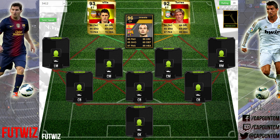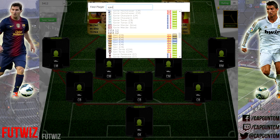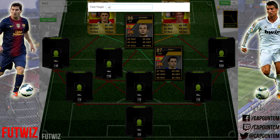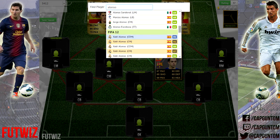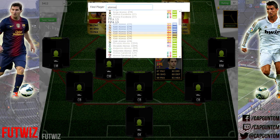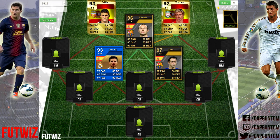Moving on to the two centre-mids. First off, we are going to use Xavi — his 97-rated Team of the Year card from FIFA 12 is absolutely incredible, with 99 passing. I cannot begin to describe how crazy that card is. And then we are also going to use Alonso. We're not using his regular card — we're using the FIFA 12 Team of the Season card, which is 93-rated, compared to his Team of the Year card which was only 91. We're using this one because it's a lot quicker than his FIFA 13 card — around 70 pace versus about 60. So he goes in the squad: 93 defending, 97 passing, 86 heading, 70 pace, 85 shooting, 85 dribbling. Just disgusting stats all over the place.